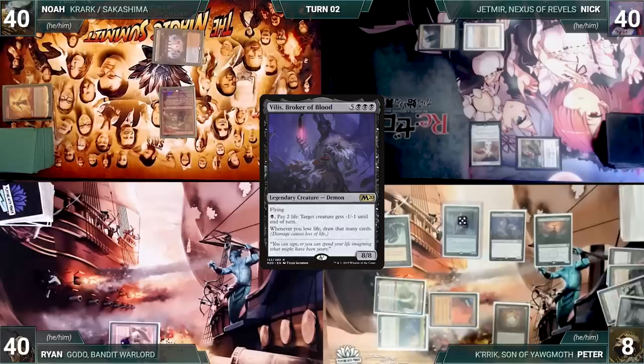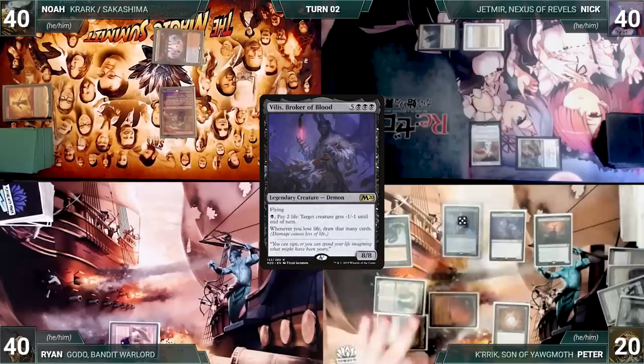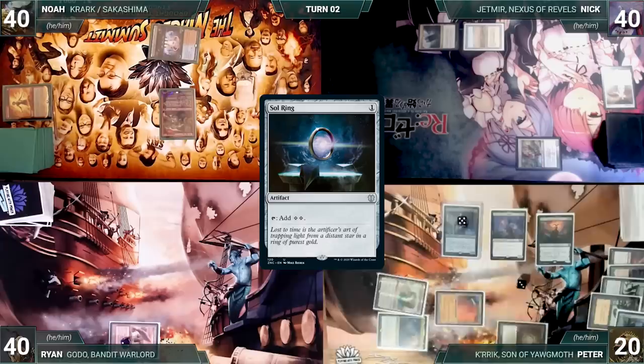Peter pays two life through Kerik and two life to activate Villis, targeting Hushbringer — Villis triggers, Peter draws four, Sheoldred triggers and Peter gains eight life, then Hushbringer gets a -1/-1 counter. He repeats this process, paying four life, drawing four cards, and gaining eight life through Sheoldred. Hushbringer gets another -1/-1 counter, killing it.